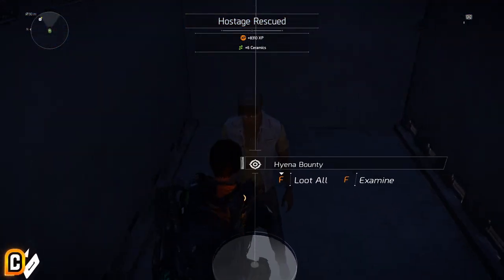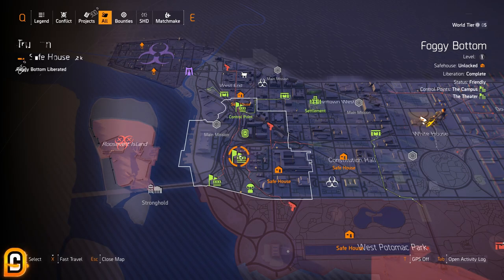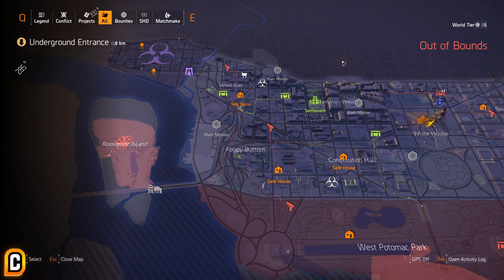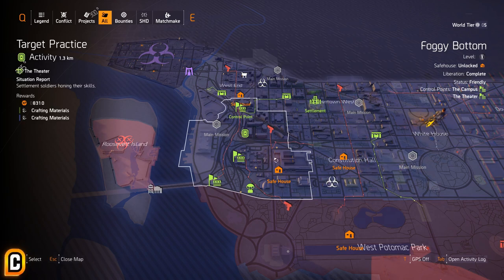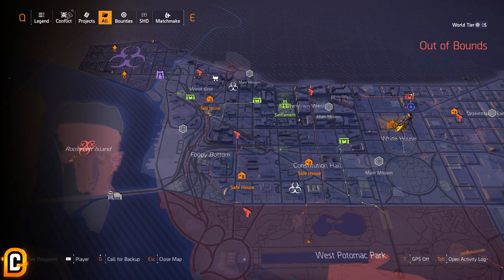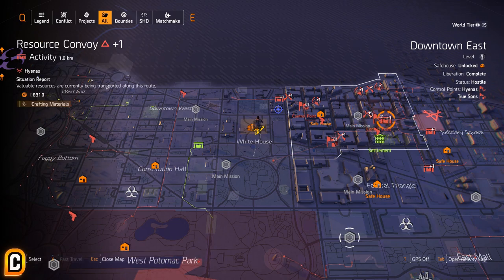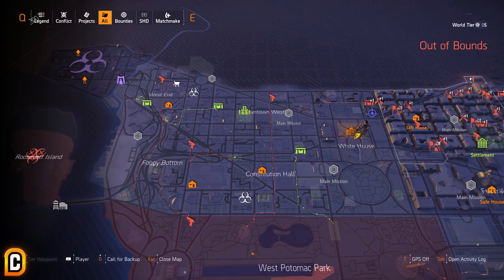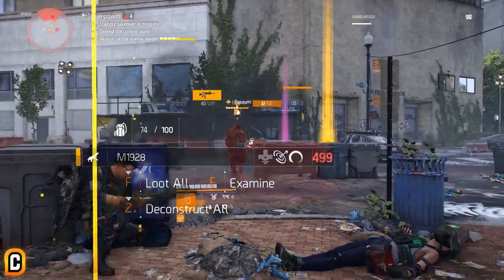If you did all of that and you didn't get anything, then you're really unlucky, but there's still hope. You can also do level 4 control points, which will give you two named bosses. This is really helpful since there are most likely control points within your area, so go do them — just level them up to level 4. You do this by going to a control point and completing all of the markers around it that are linked to it, and you should level up your control point to level 4. Just be ready for a challenge since level 4 control points can be quite hard.